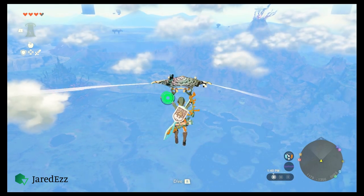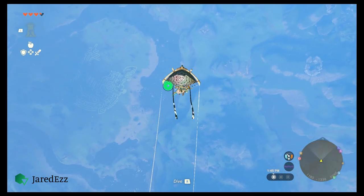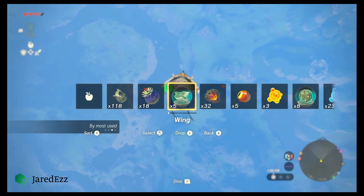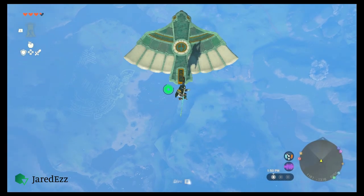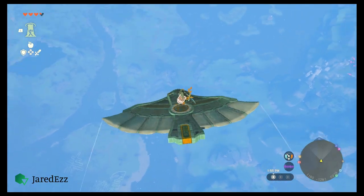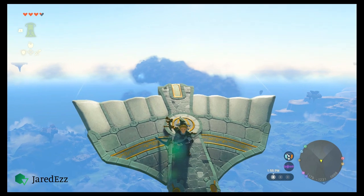Some other tricks: if you do a plunge attack with a weapon, it should land you on top of the winged glider. Be warned that this, like anything in the game, will cost you some weapon durability.